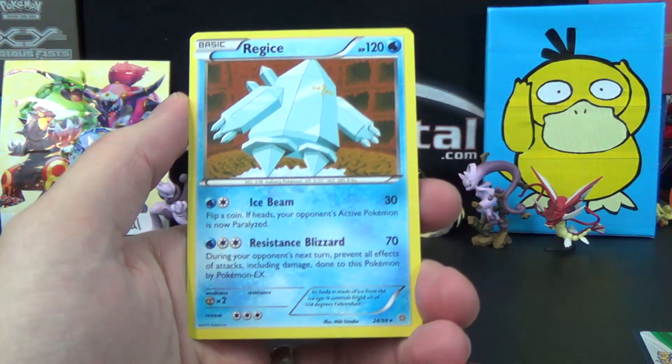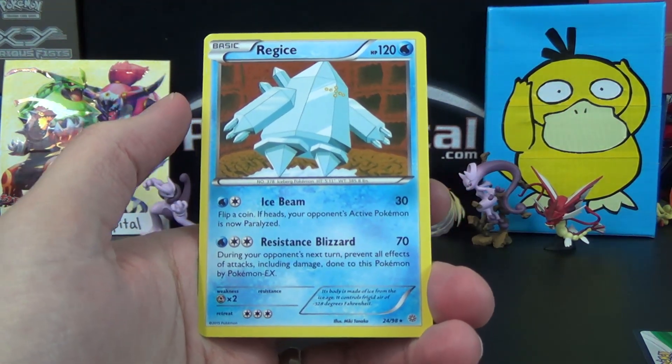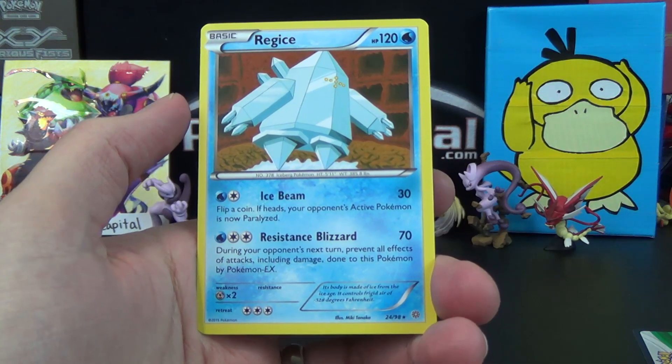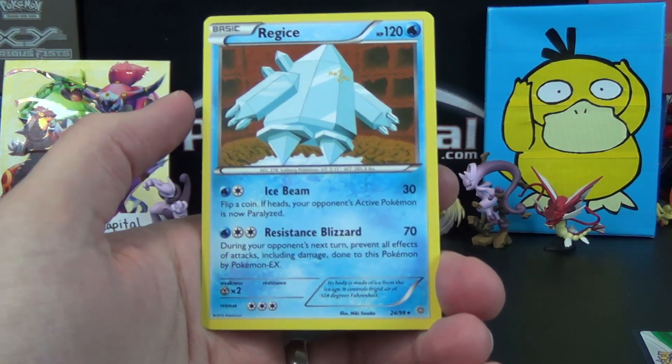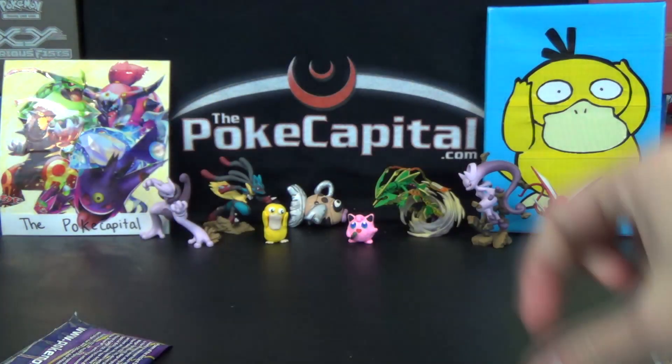The rare is a Regice. It can see competitive play with that Resistance Blizzard attack — does 70, and during your opponent's next turn, prevents all effects of attacks, including damage, done to this Pokémon by Pokémon EX. So in a way it's got a Safeguard ability, kind of.